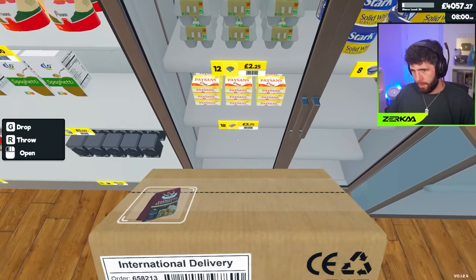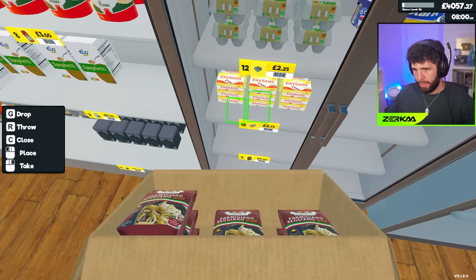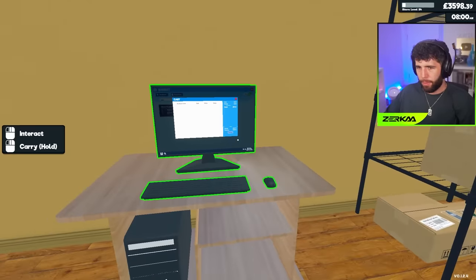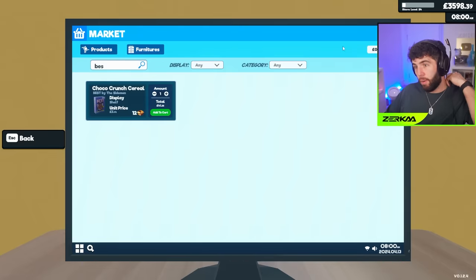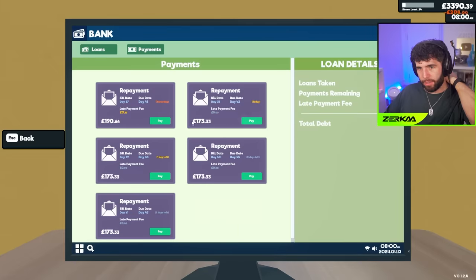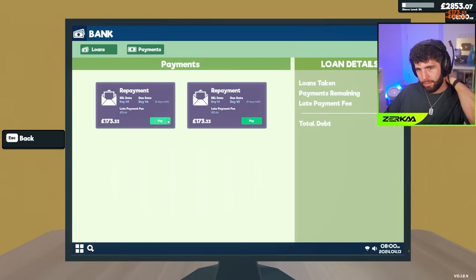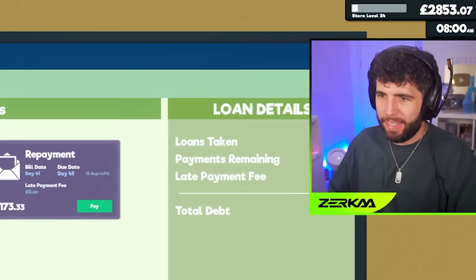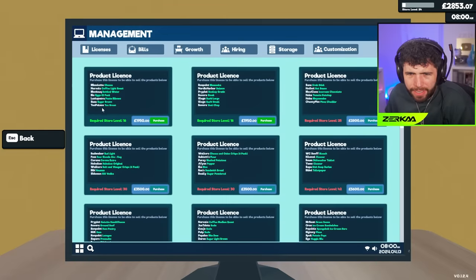Mozzarella has now gone up in price — great. So with the parmesan now, I'll go and put it down here. That's how you want it to be but it's fine for now. Getting a bit more organized. 3.6k to my name. Oh wait — I haven't paid bills! Bank — oh my god!